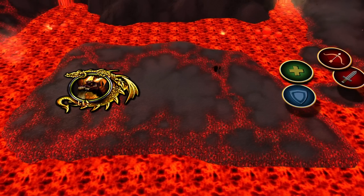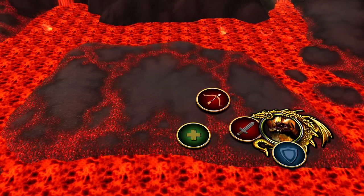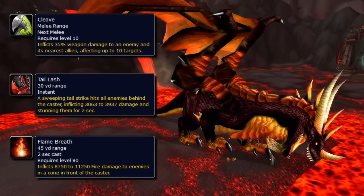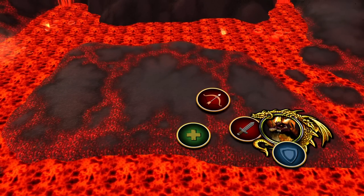To begin the fight, have the tank pull Sartharion or misdirect him to the tank standing in position. Everyone else will set up like a normal dragon fight, as Sartharion has a classic trifecta of dragon abilities: a cleave, a tail lash, and a fire breath. This positioning will leave the largest amount of space available for the raid to spread out.